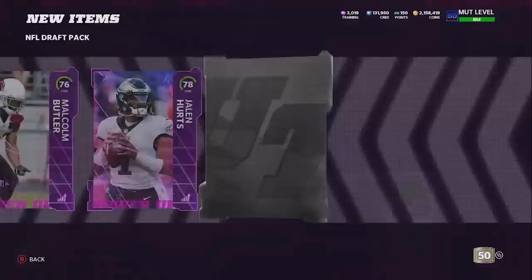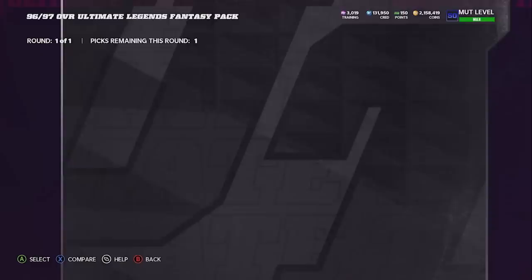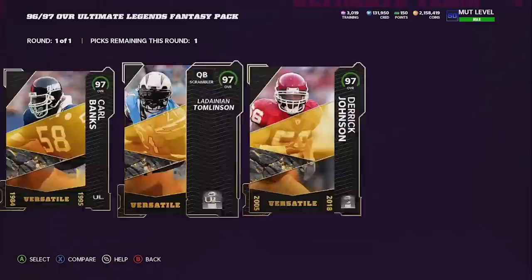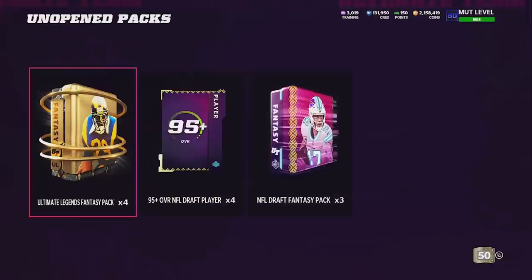Another 91 and I think this might be the last draft pack. We opened 15 packs and our highest pull is a 95. I'm disappointed in that. Let's go ahead and open this 96-97 versatile pack - I think this just gives us every single option. I'll go ahead and grab LaDainian Tomlinson. I'm assuming he goes for the most and he's a 97. We'll take that.